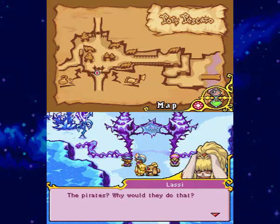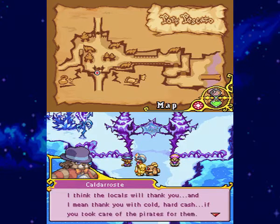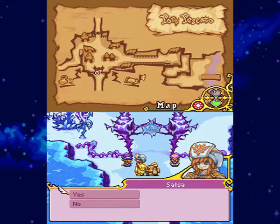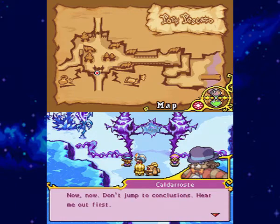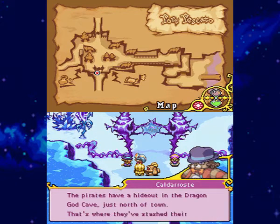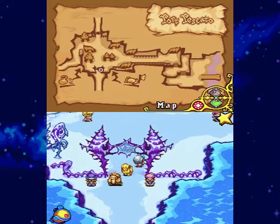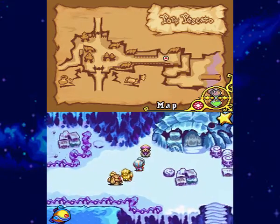That would actually make sense. Either way, they're pirates - we should probably go at least take a look at them. I do like cash, it keeps us stocked with gummy frogs and clothing. We might take a look at that later. Right now let's go check in with the dwarves real quick - we do need our ship repaired.